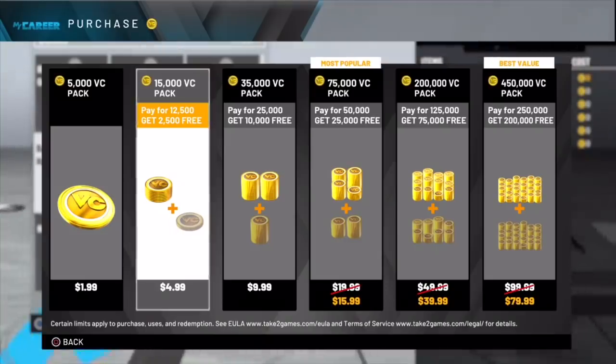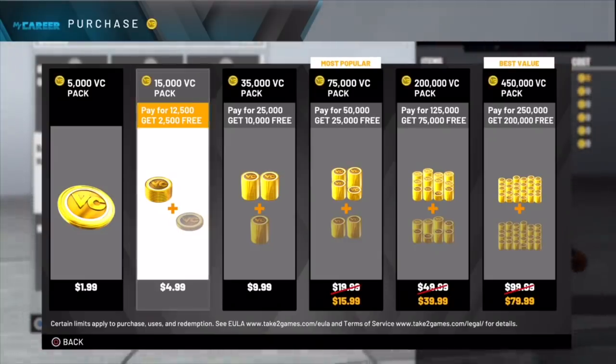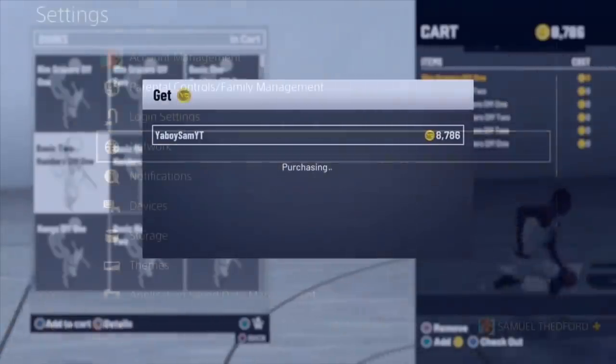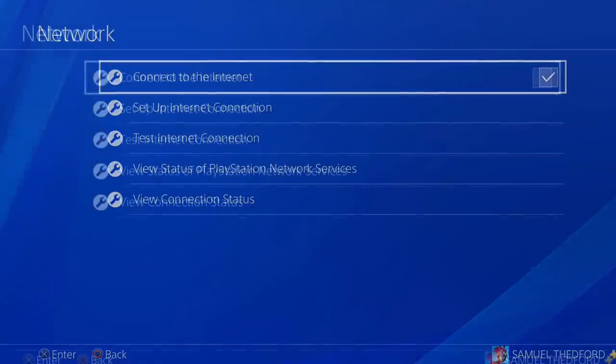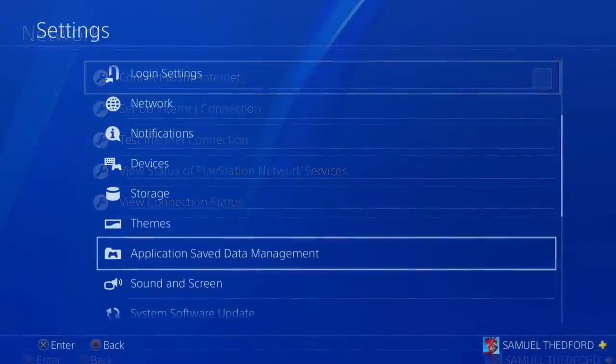Once you have it in your cart, the next step he said to do is purchase it and press back. Once you do that, go to your network settings — if you're on PlayStation or Xbox — and disconnect your internet. After you disconnect, make sure you do not reconnect it.